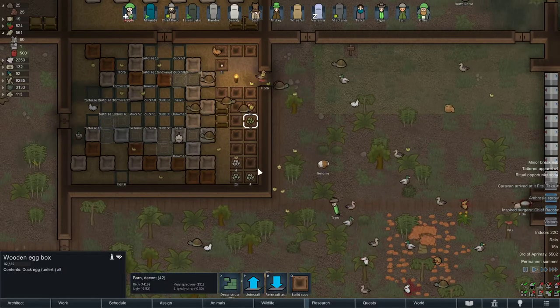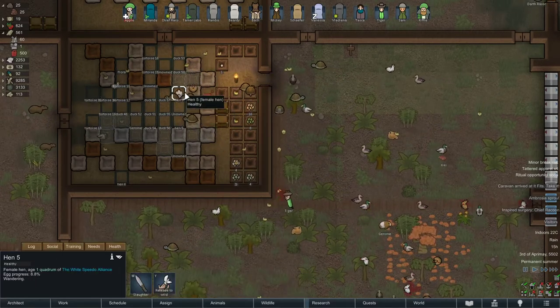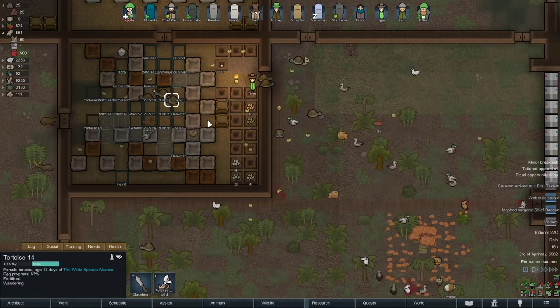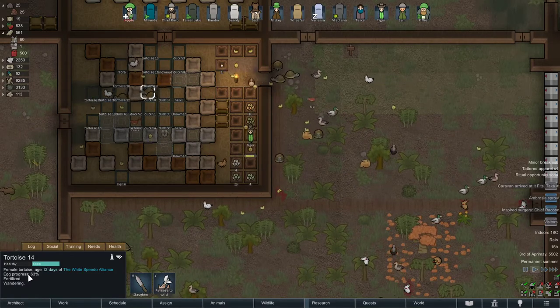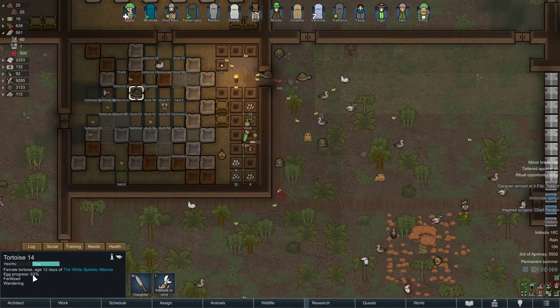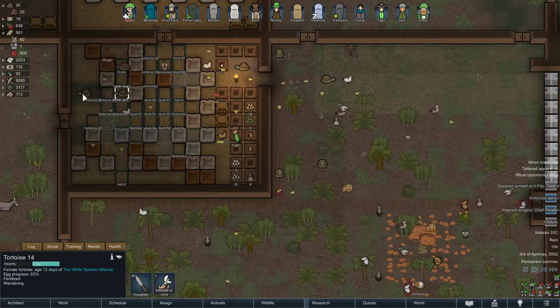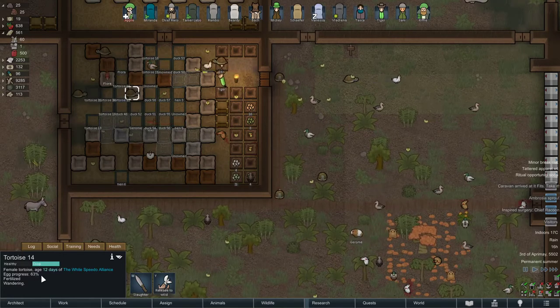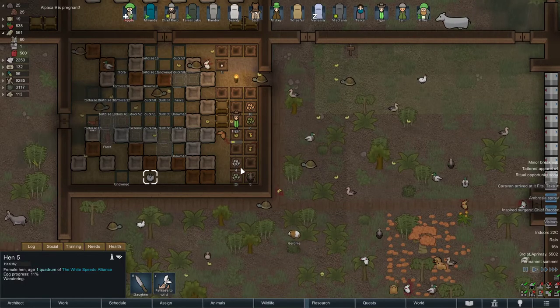In order to have eggs — for your female chickens, female ducks, or even female turtles to lay eggs — you see over here it says egg progress 63%. As they wander around the coop area with males — there needs to be a male, of course — the egg progress percentage will go higher, and as they reach 100%, that's when they're going to come over and lay.